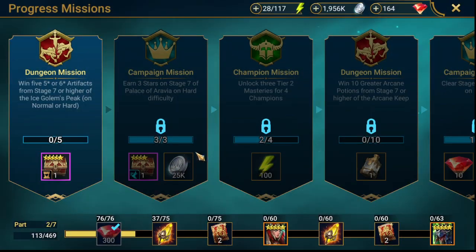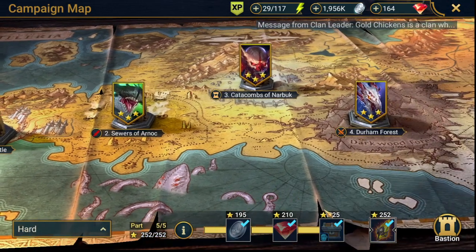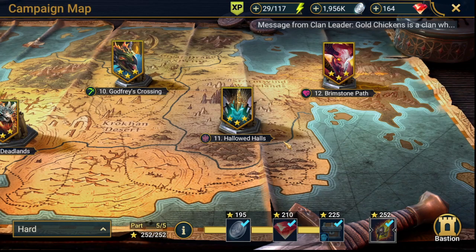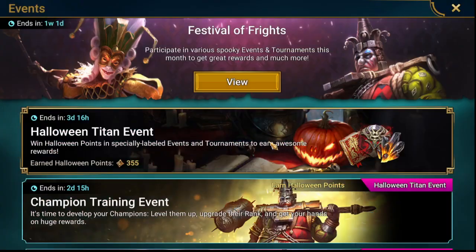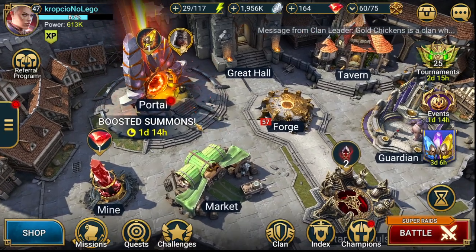The final thing I'd like to share today is the campaign. On hard mode I managed to clear all the levels with 3 stars, so now I have sacred shards to open. And today is Summon Rush — the event is on — so we'll be getting additional points for this event by opening the shards.